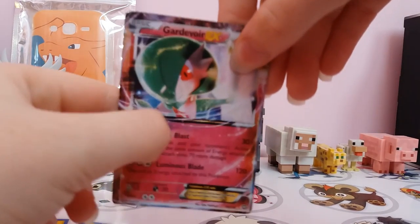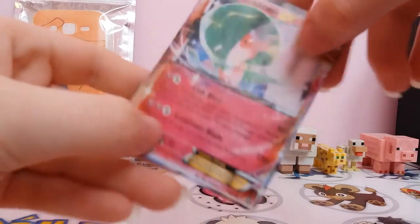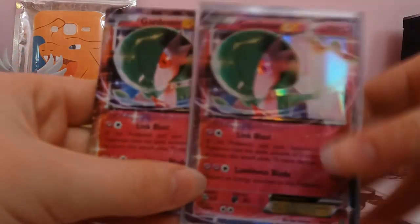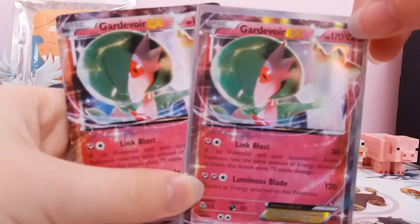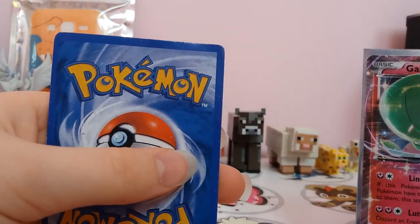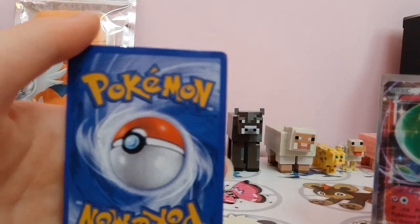Here's the Gardevoir EX. You can actually hear — it doesn't sound very nice when scratched. I'm not actually going to scratch a real one, but the fake ones don't sound very nice. The real one, even though it's in a sleeve, looks a lot better — you can definitely see the holo design. The back has the same issue on the fake one, though the borders are a bit thicker. But yeah, it does look photocopied.